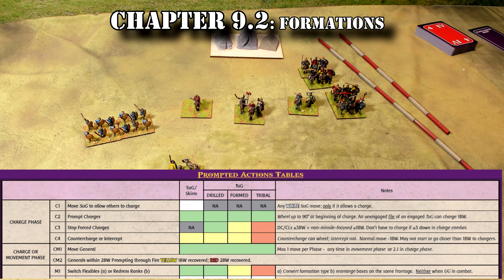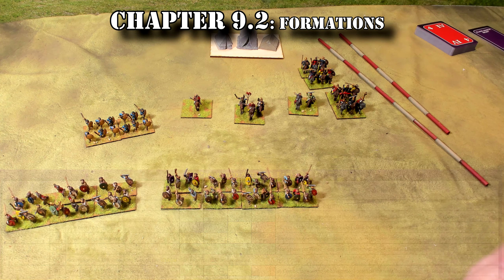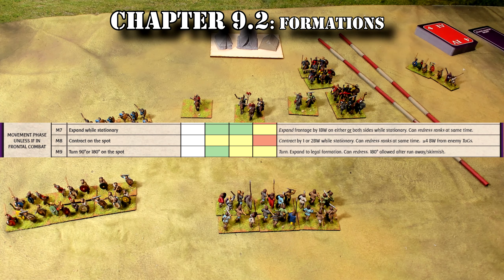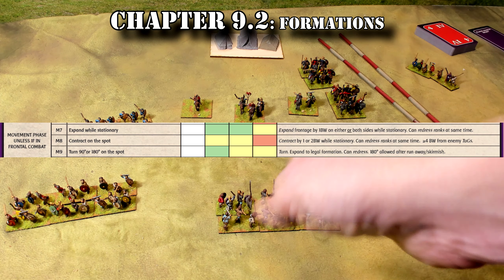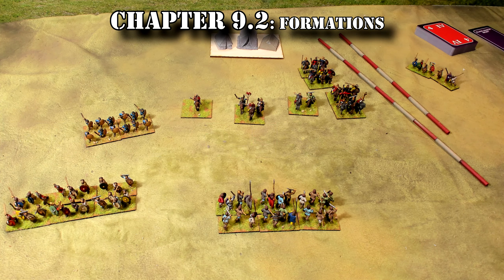An M1 redress can be used to reorganize rear ranks if necessary. A redress lets you take your figures and standardize them. When playing an M9 turning 90 degrees, we go ahead and turn these guys 90 degrees and expand by the minimum necessary to create a legal formation. They turn into a formation that is at least as wide in base widths as the old one was deep — round up — and then expand up to one base width on each side of the formation to make the formation legal.